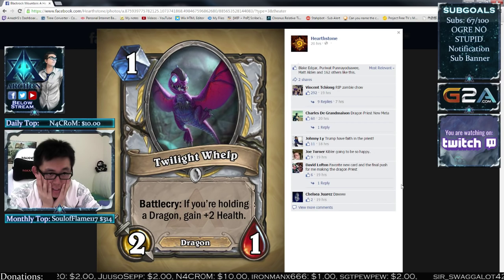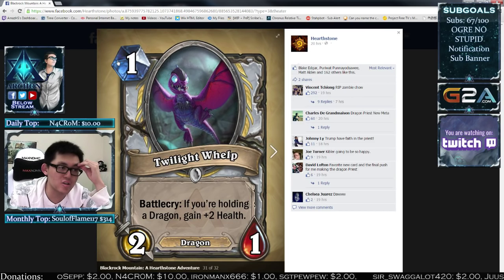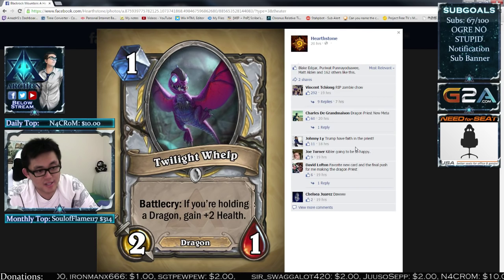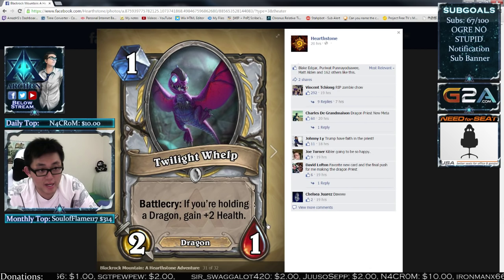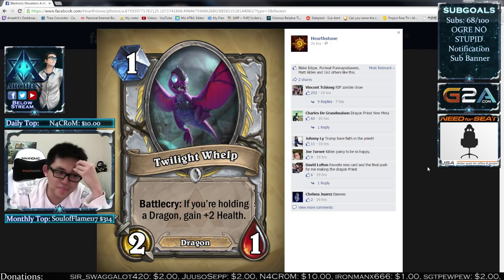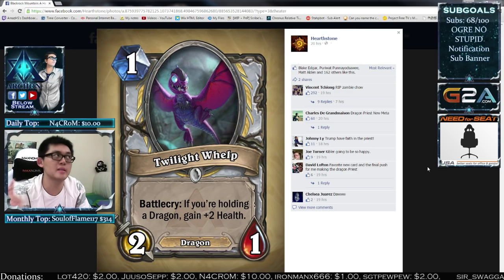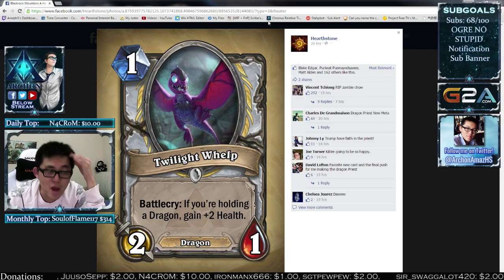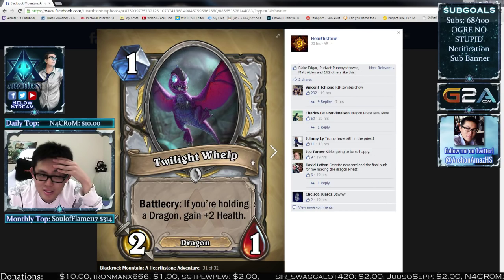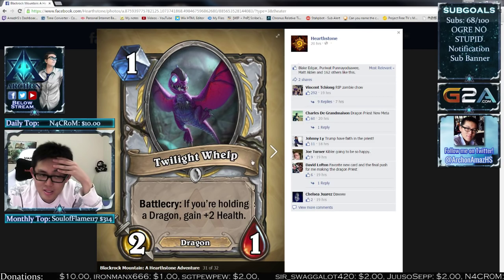Blizzard, what are you doing? You already made this card — it's called Zombie Chow. This could be so much better, but it's not. This card sucks so much. If it were a 2-mana card while holding a Dragon giving plus-3 health, that'd be completely fine. But being a Dragon doesn't even do anything for the Dragon synergy mechanic — you're never going to hold this card in hand, you're just going to play it immediately. So it doesn't even trigger the 'holding a Dragon' condition. The Resurrect was really good, but Priest still needs a good 2-drop and still won't get it.